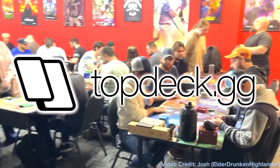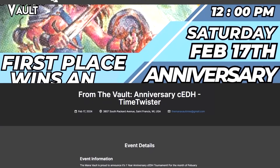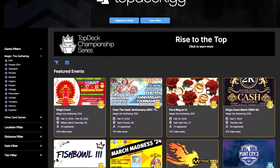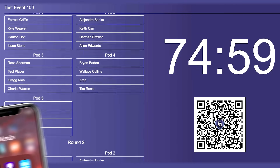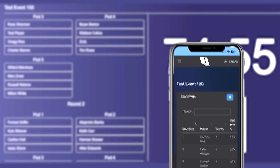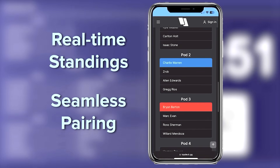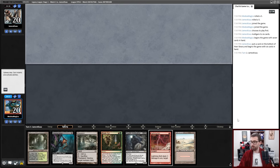Today's video is sponsored by TopDeck.gg — they're an awesome company that runs an awesome tournament series. If you would like to play for prizes such as Time Twister, check out the TopDeck Championship Series. It's run using their patented Command Tower software, which is awesome for EDH events, although you can use it for anything. Your players can scan QR codes and get real-time standings and seamless pairings for their event. If you're looking to step up your local tournament game, check them out.